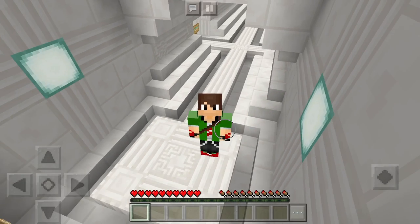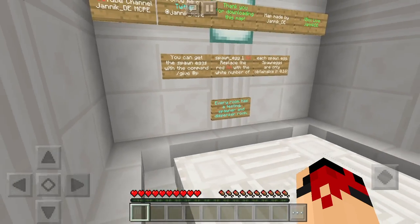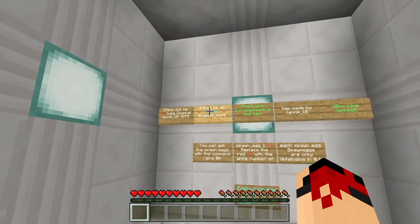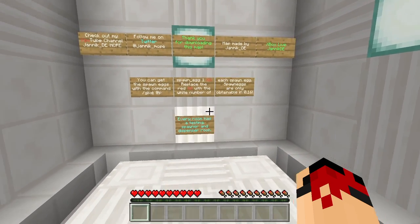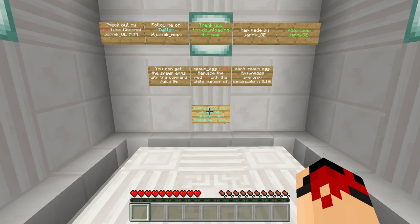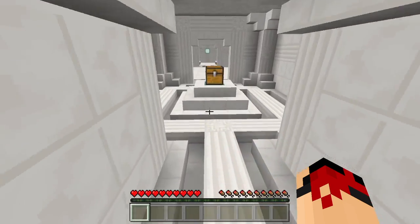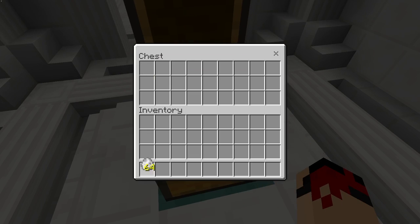Hey, yo, what is up guys — the Holy Apple here back with another Minecraft Falconation video. Today we're gonna be showcasing some hidden items and I am so excited for this one guys. I've heard a lot of cool stuff about this map. This map has a lot of things that have surfaced in Minecraft that aren't accessible even in the creative inventory.